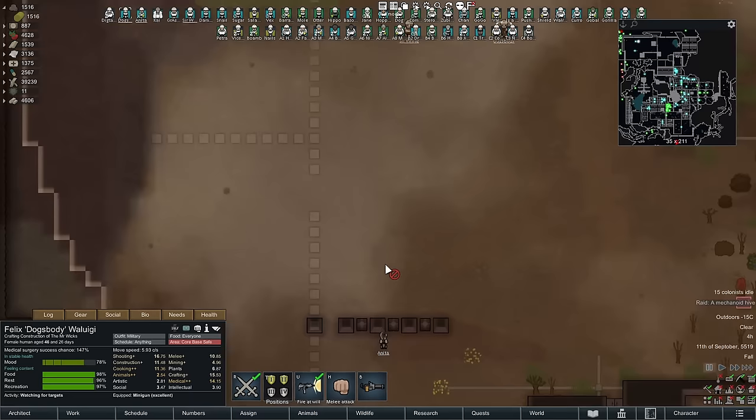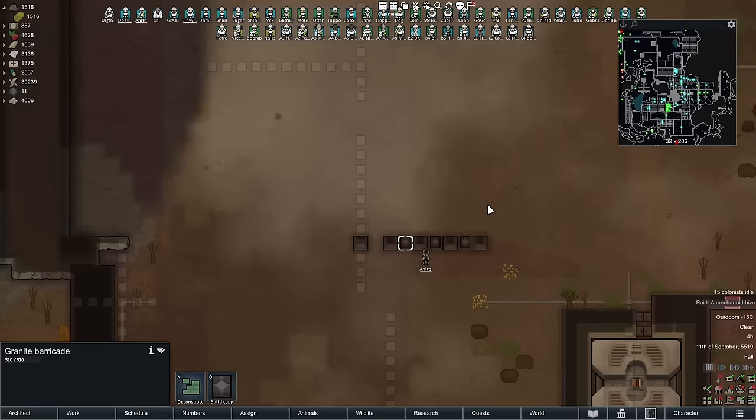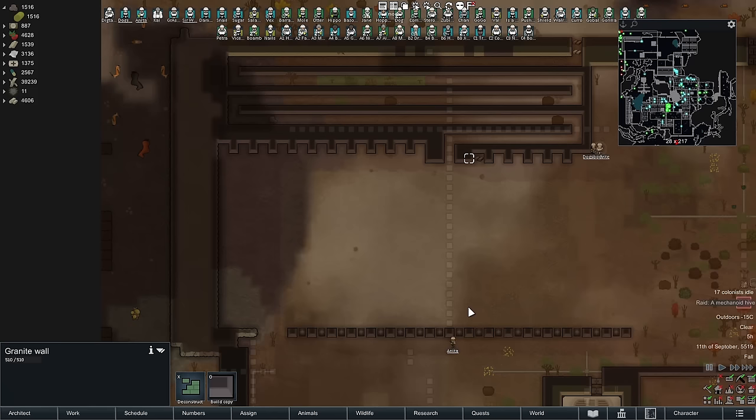This normally results in a pattern of wall, barricade, wall, barricade, wall, barricade - so that your pawns have the maximum amount of protection. You put your favourite pawns or the ones you want to die the least behind the wall segments. The ones directly behind the barricades are more likely to get hit, but usually they're the newer ones you don't care about as much - or you just make your killbox bigger to begin with.